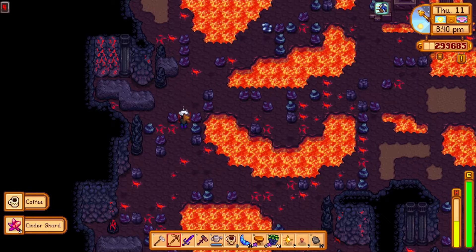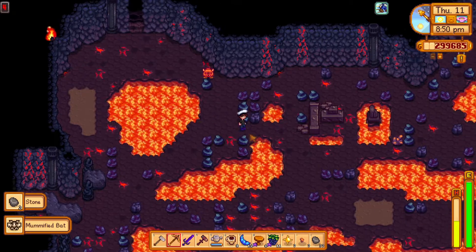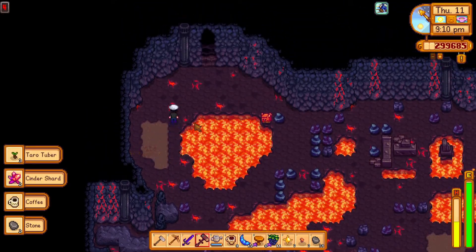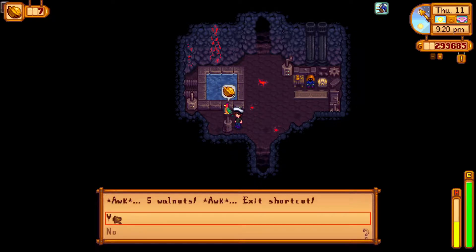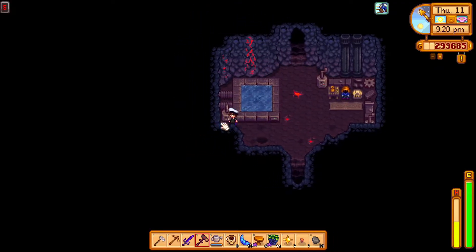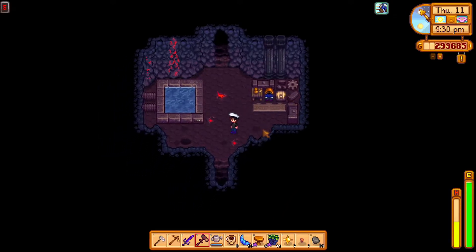I'm not doing too bad at the moment - I've only needed to eat one mushroom so I think I'm okay. I should keep an eye on the time as well, but I think I'll be fine for timing. I found the exit - that's good! There's another flamey boy. You know what, it's just some ore and some cinder shards - I don't think they're as important right now, especially since I've found loads of them. Mr Parrot - exit shortcut? Yes, I want the exit shortcut.